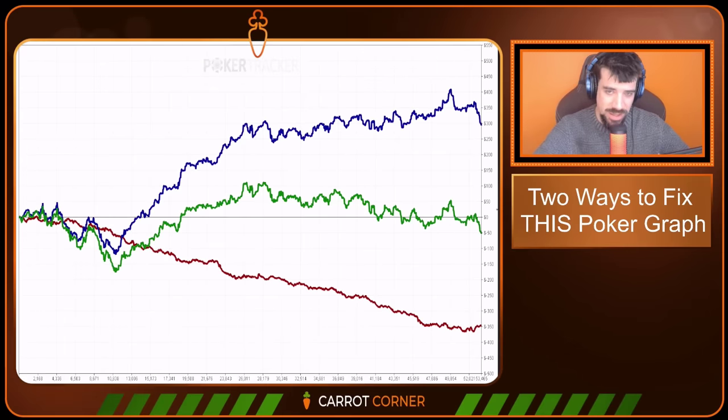This is a terrible poker graph, but it's the most common shape of poker graph that I see. The red line is dragging the green line down like a ball and chain. The green line is of course the total winnings or losses, and the red line is the non-showdown line, representing all the times that the student lost the pot by folding. This blue line is doing okay, but only because the student is putting money into the pot too selectively and not doing the two key things I'm going to outline today.